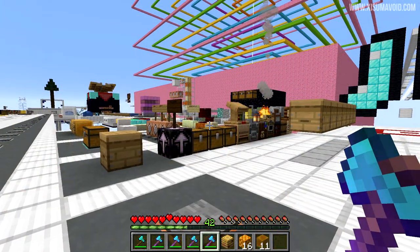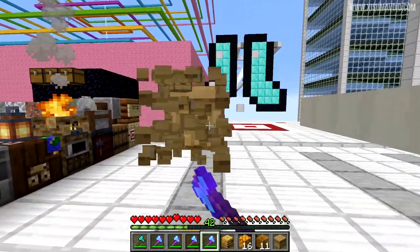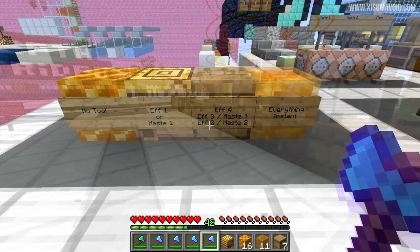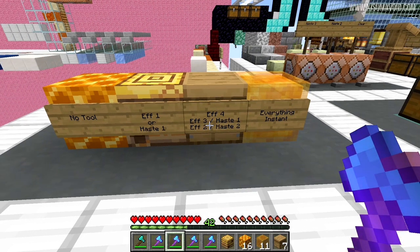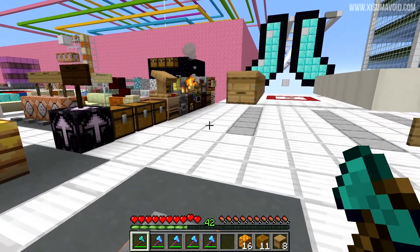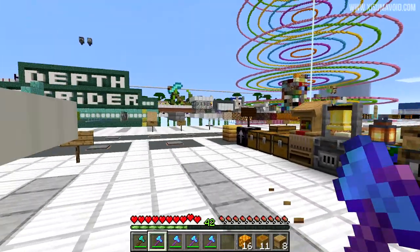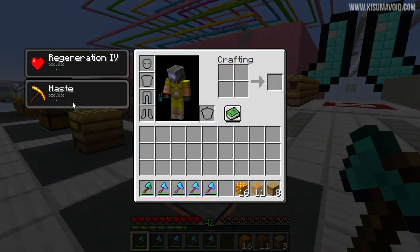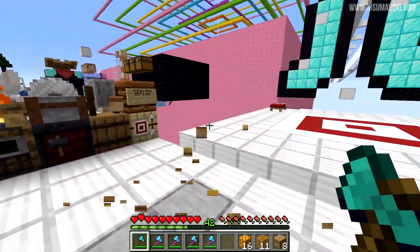For the beehive, the tool of choice is the axe, and you'll need efficiency 4 to instant mine it. With efficiency 3 you can instant mine it with haste 1, and efficiency 2 with haste 2 will also instant mine it. The bee's nest is like a weaker beehive — it too uses the axe, but you only need efficiency 1 on a diamond axe to instant mine it, or haste 1 without any enchantment.